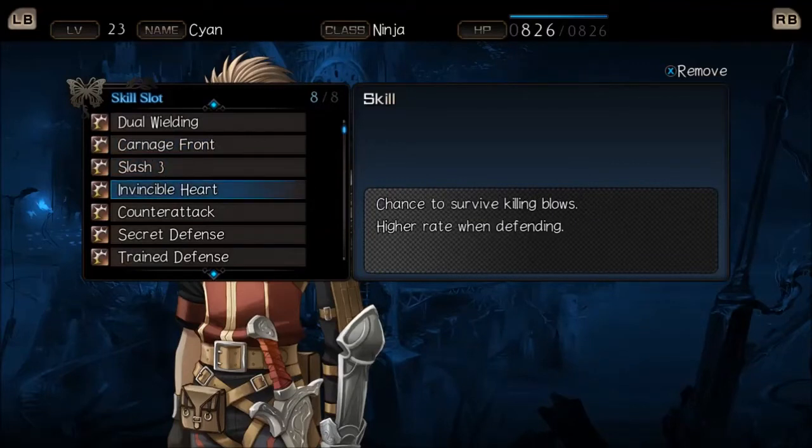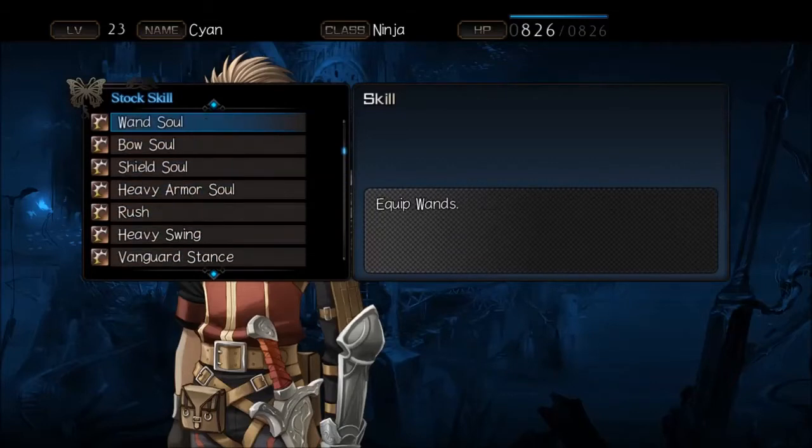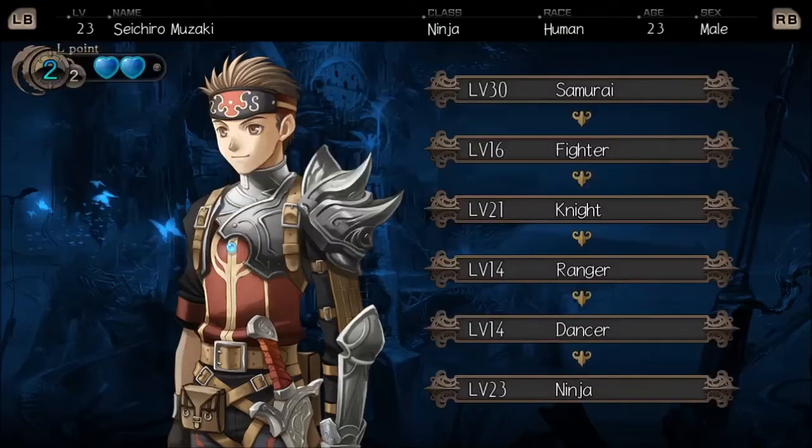I then had this character level to 16 as a fighter, which only required a single level since they changed from samurai at level 30. The reason for fighter is myriad. The main reason is for the invincible heart skill so that they can potentially survive a lethal hit when using the carnage skills. But the reason I didn't choose to go into fighter after knight and just aim for the skill token was so I could have the option to use heavy swing, which is an incredibly potent skill when dual wielding, as well as potentially open up gear options if in their final class I were to just run out of good weapon options.